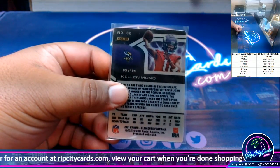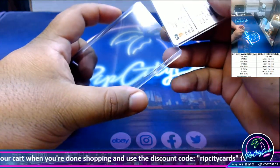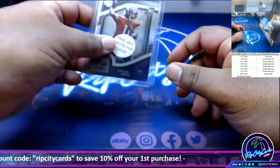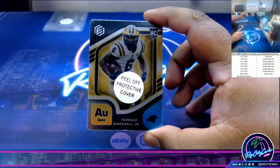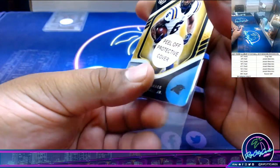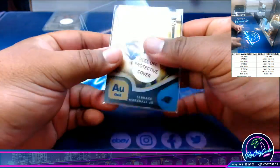Kellen Mond with the rookie medal card, numbered to 94. The Vikings are NFC North, which is JMS. Terrence Marshall Jr., numbered to 99, Panthers medal card. Panthers are NFC South, so this will go to Russell.